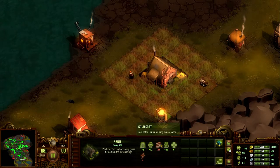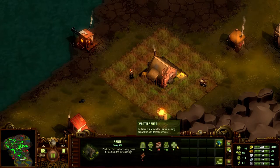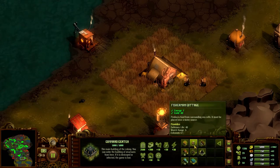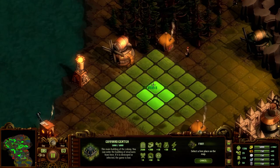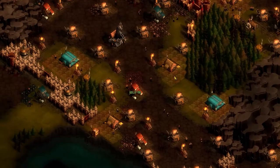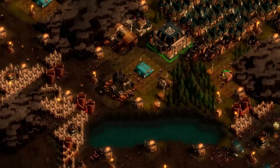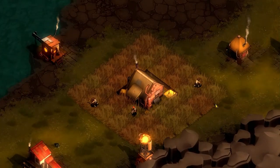A gold upkeep cost of 20. This farm provides 64 food — now 62 on this current one. It has a watch range of 6 cells and you need 4 energy. It will not work outside of plains, so don't place them anywhere else. 64 is the magic number.